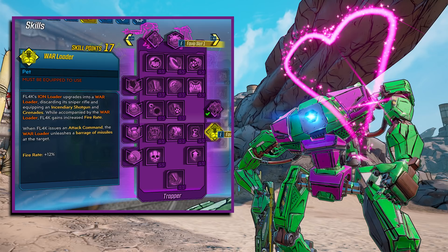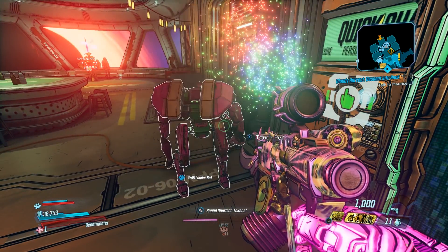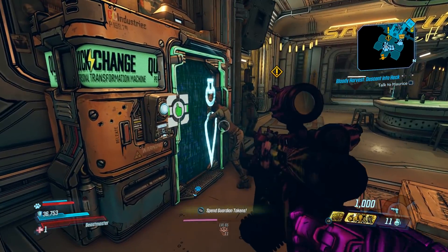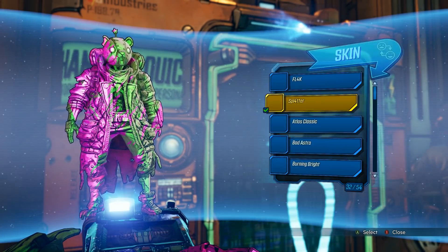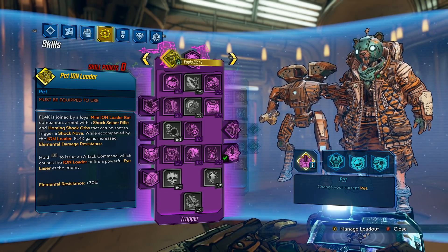With my build I had Fastball grenades equipped, and the War Loader was doing 60 to 70 million damage with one grenade on one enemy. The War Loader's attack command fires a barrage of missiles at the target doing 4 to 8 million damage and most of the time just killing whatever you've targeted. It also increases fire rate by plus 12%, which is very helpful. The bot has three interaction animations — love hearts, 360-degree fireworks, and drawing a heart in the air. For skins, the bot shows the colors of your equipped skin but not the actual patterns.